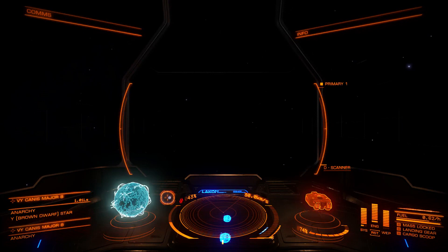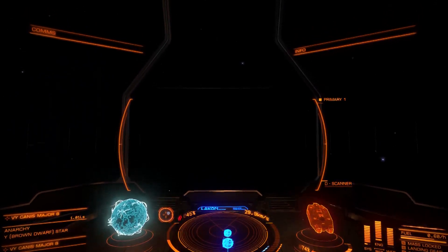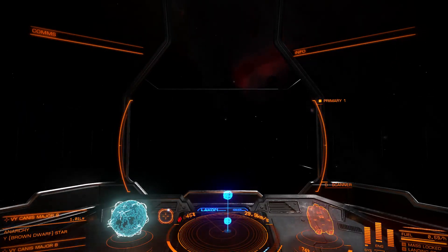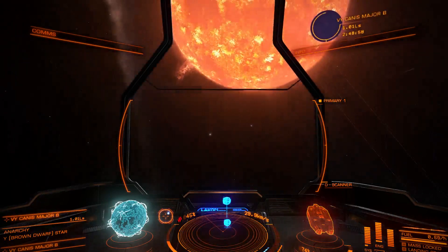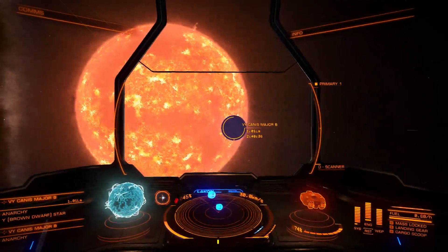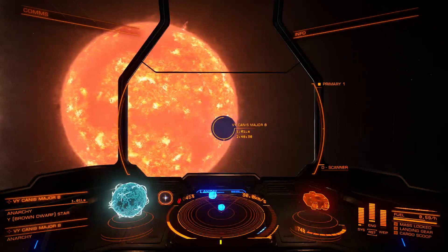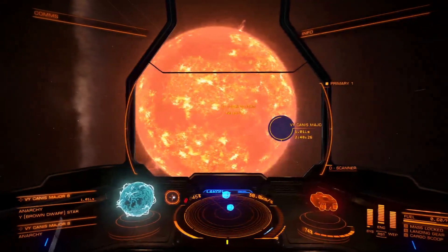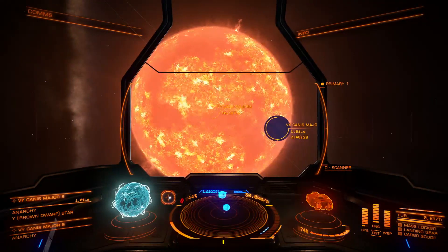Here we are, one light second beyond VY Canis Majoris B. I've lined this up so that the B star is between us and the A star. If I turn around now, we'll see exactly how big the other star is. There we are in complete natural glory. Considering that other star is just over a light second away from us, the one in the background is huge — and that is actually just over 10,000 light seconds from us at the moment. Absolutely magnificent.